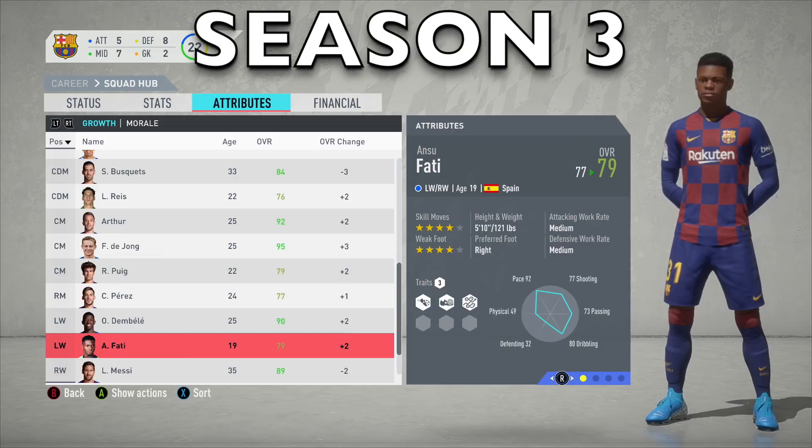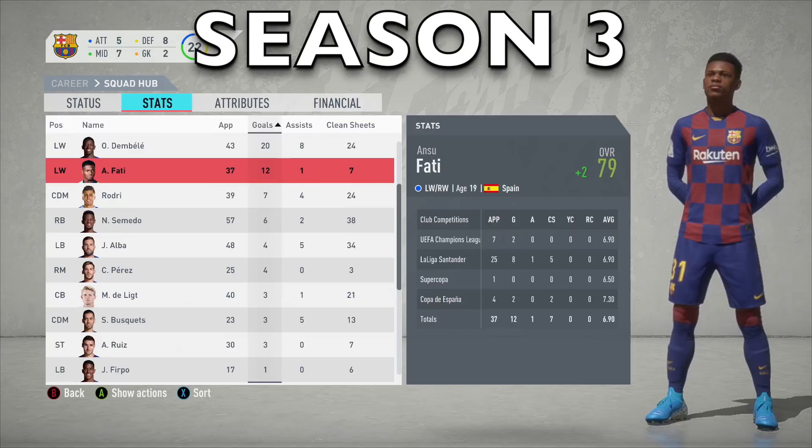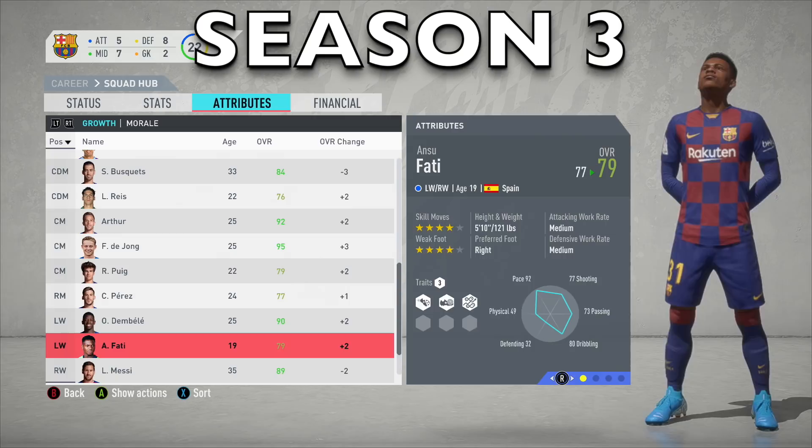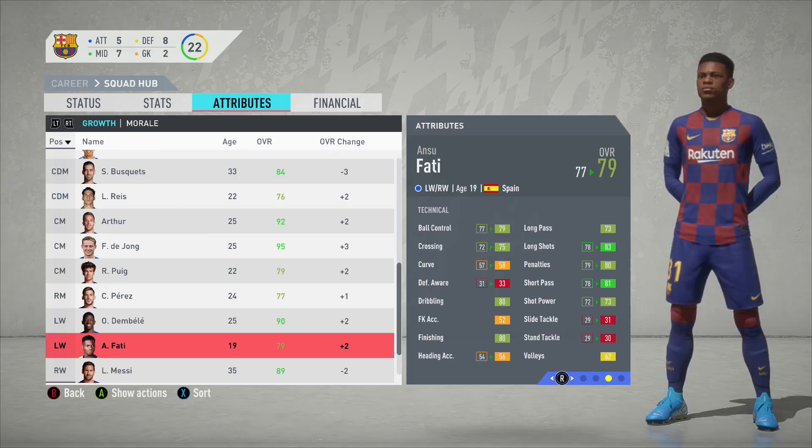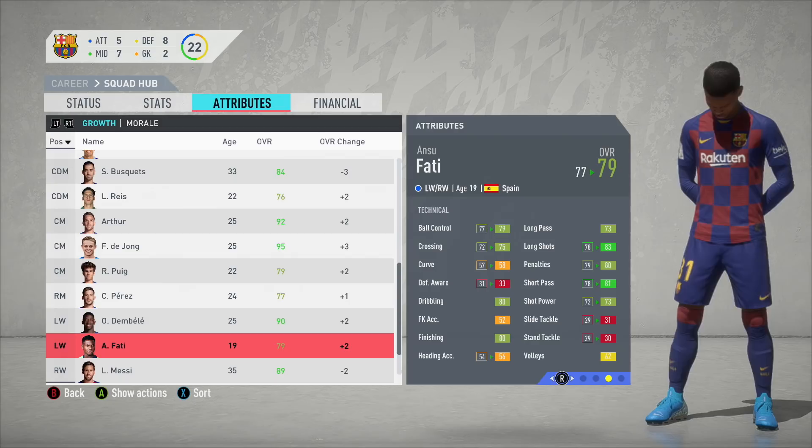Things get interesting after Season 3 — instead of going up by 3 ratings, Ansu Fati has just gone up by 2, and is now 79 rated. But this season he actually played quite a few games: 37 games, 12 goals, and 1 assist. Some of his stats have gone up massively: 98 acceleration, agility up to 90, sprint speed 88. Looking at technical stats, long shots up to 83, short passing up to 81, and shot power up to 73.